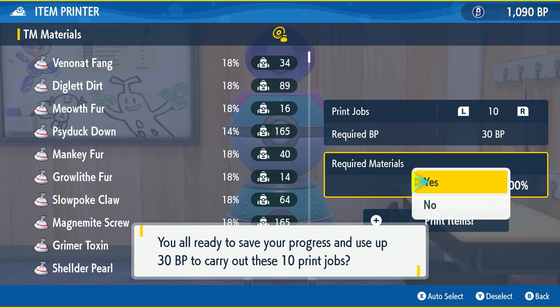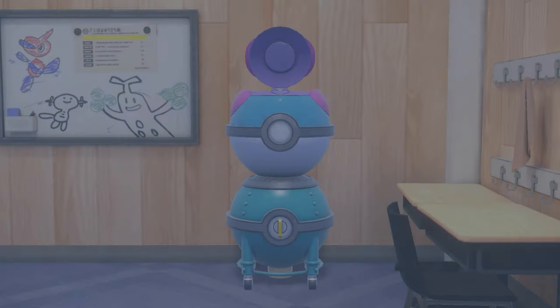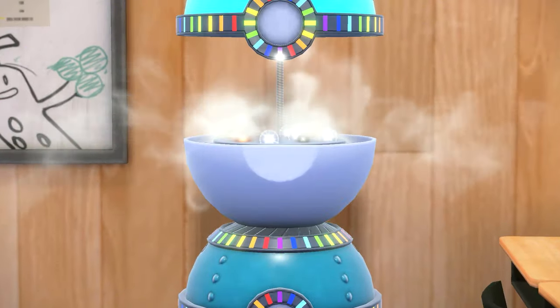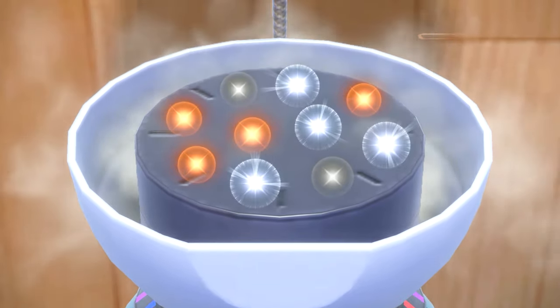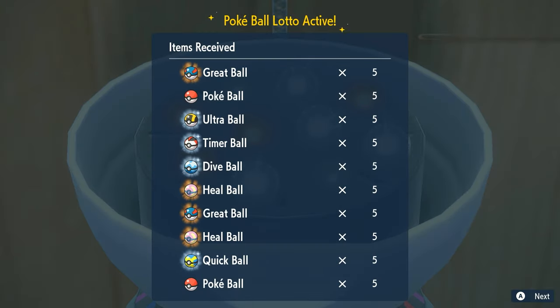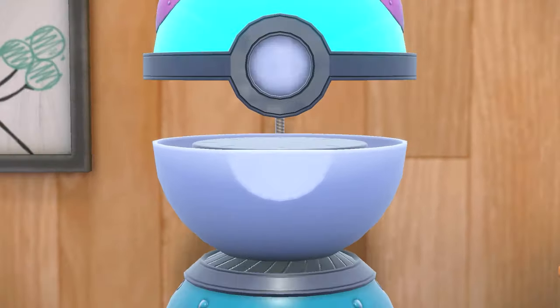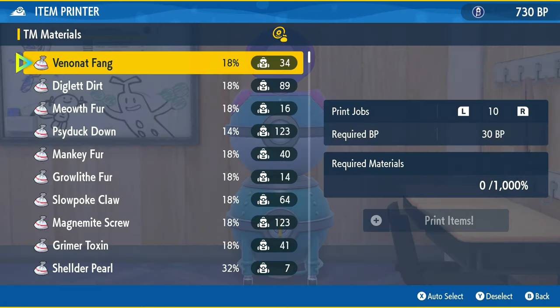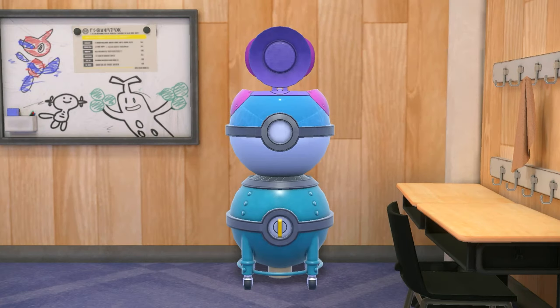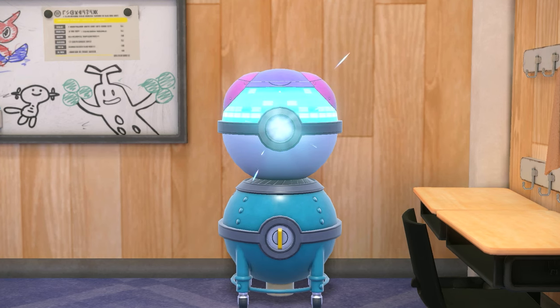Once you get here, you'll want to spend your BP after grinding up a lot of it to farm items and hopefully get some really cool stuff. Just know you're not always guaranteed nice things — I did a rainbow one where it gave me stuff I could buy at the store for really cheap. It's a gamble, but it's a fun little mechanic. It costs about 30 BP to do a run with 10 prints at later game, so it's not a bad idea. I hope you enjoyed this video, good luck and thank you for watching.